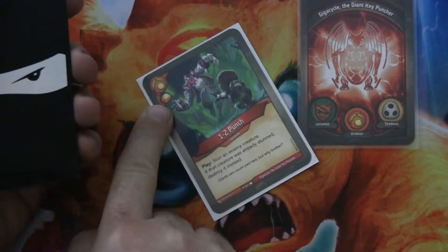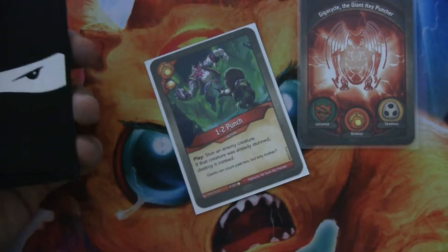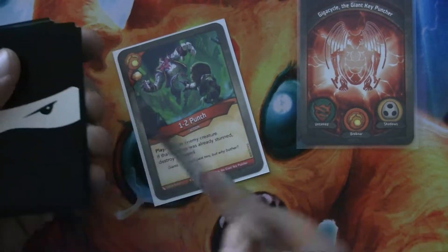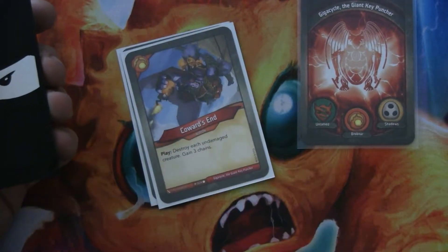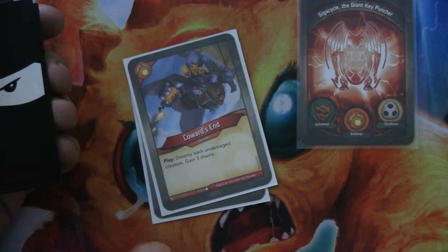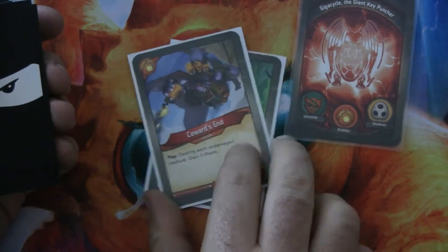We have one Two-Punch — gain an amber, stun an enemy creature, and if that creature was already stunned, destroy it instead. It's just good no matter how you cut it. Coward's End: destroy each undamaged creature, gain three chains. Good in a pinch, not my favorite card, but if you need it, you need it.